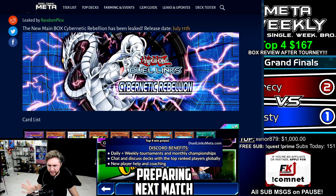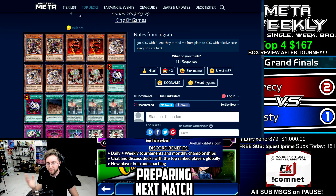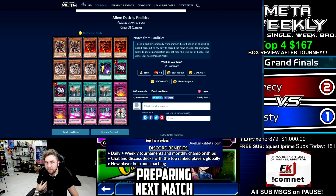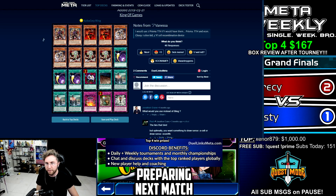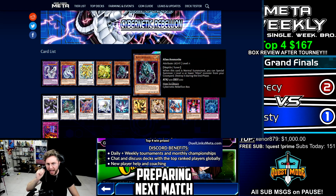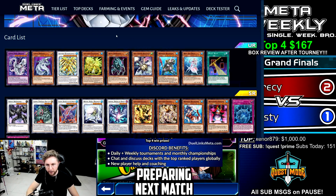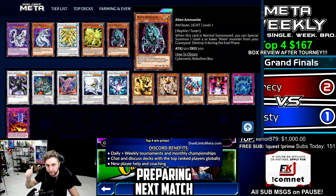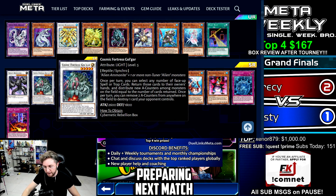The most recent alien deck to have any success was back in March — Engram, Politics, and Vanessa all hit King of Games with alien builds. So what can we do with the new alien cards to improve and make it better? No one's playing it right now; we need big changes. Are they here? Alien Ammonite — a new Ultra Rare card — and Cosmic Fortress Golgar, a synchro that requires Alien Ammonite. So we have an official tuner and an official synchro. Can we build an entire deck around it?